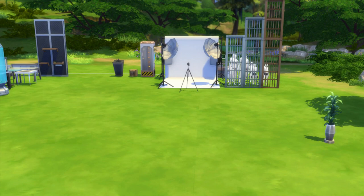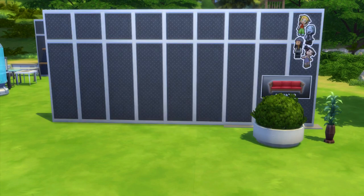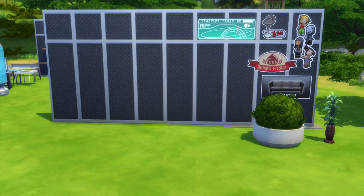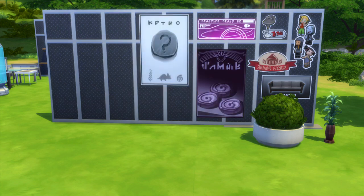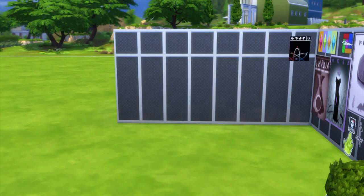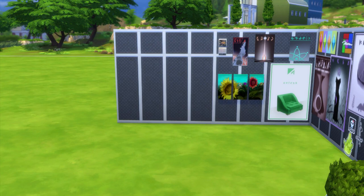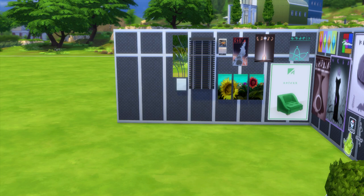Now moving on to the decorative items. There are two different plants — one's more suited for a house and one's more suited for a community lot. There's also a ton of new wall paintings — 32 to be exact — and I kept running out of wall space as I was placing these. There are a ton of really neat posters and decals; I could see the decals being neat to use in a teen room for example. You have a cool science theme one and some are suited for businesses — retail ones, furniture ones. I also really like that sunflower painting; I think that's my favorite of the new paintings.